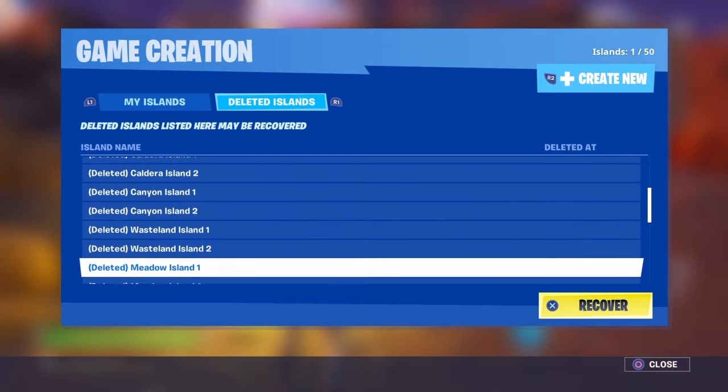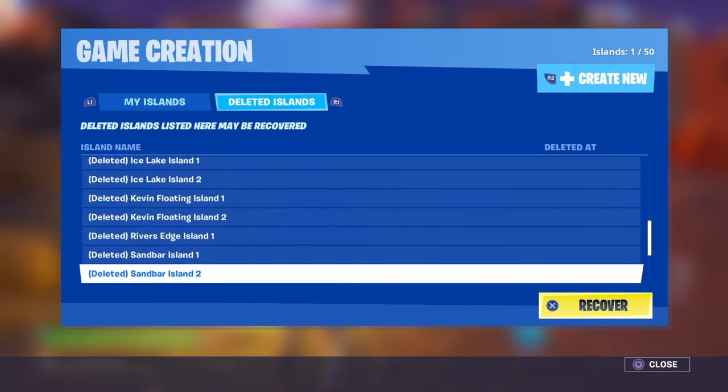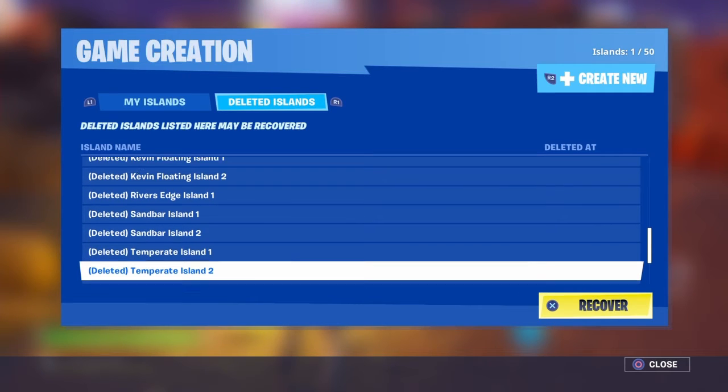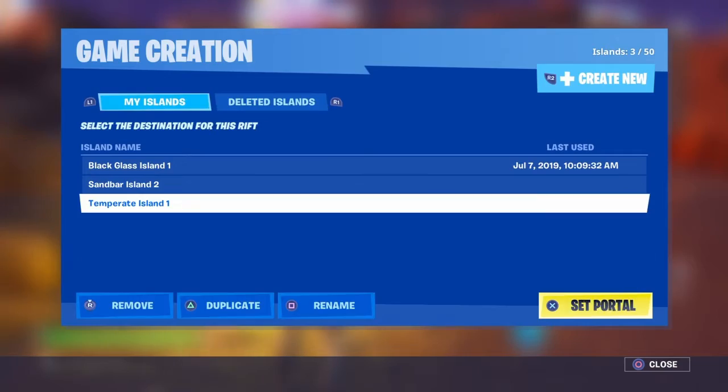First off, you're gonna need the Sandbar island — one or two, it don't matter. I think it's called Sandbar, but yeah you're gonna need that. Sandbar one or two, it don't matter which one, you just need to unpick one. Once you get it, select it and make sure you go to that island.